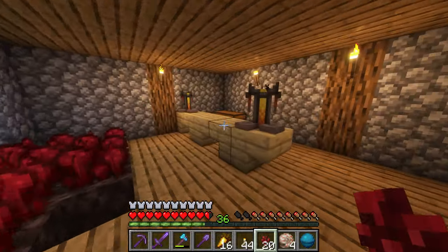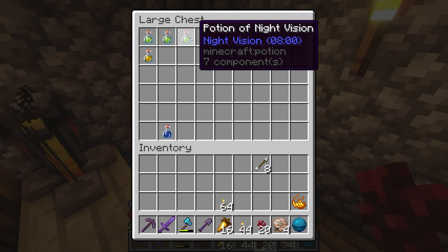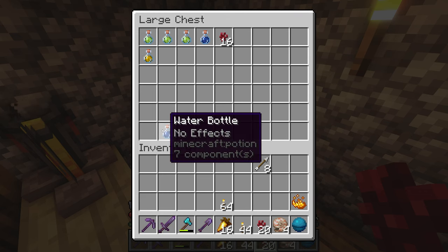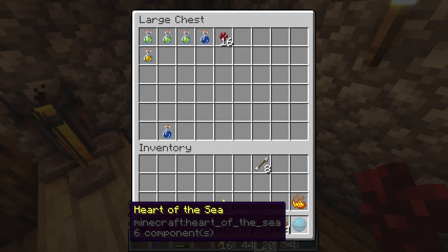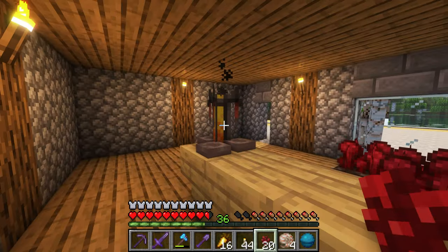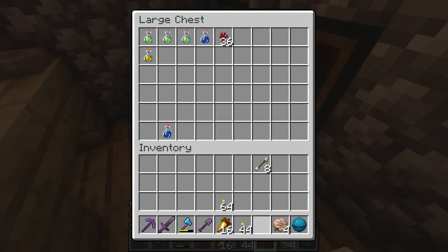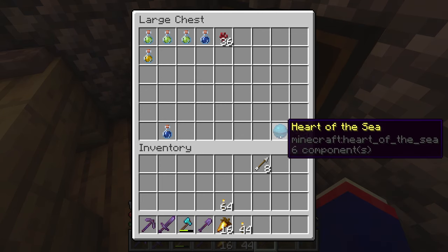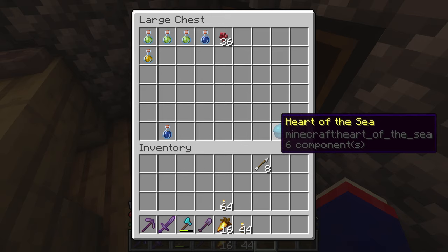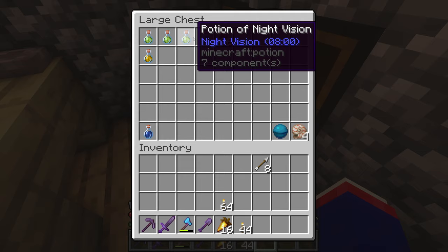While I'm doing that I'll collect some blocks that will give me an upper edge. I have three potions of night vision. I do need some more glass bottles — let's see. I don't have any here, okay. I can set those up for when I set up a conduit.